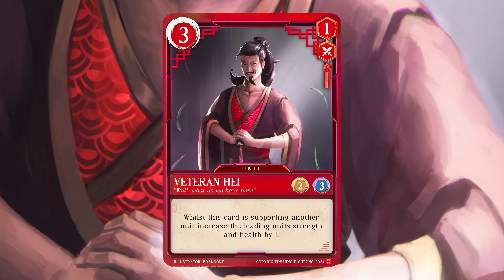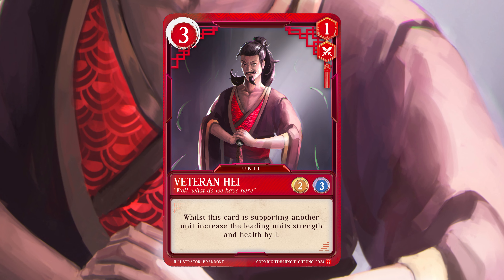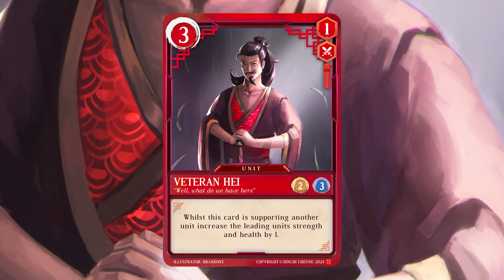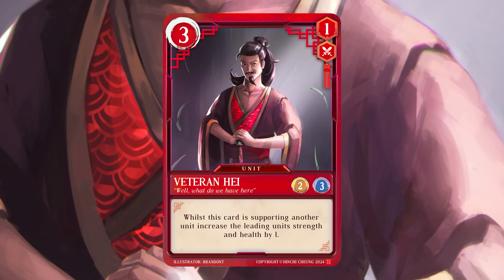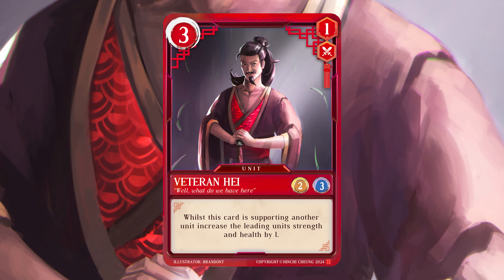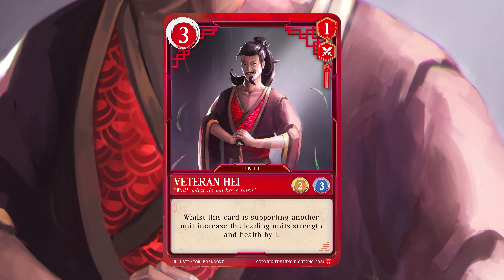That's because of his experience that he is able to provide that buff to characters. I always make sure to incorporate some lore into the ability of a card just to round out that character and create some depth into the game. It's not just a bunch of numbers in a game, it's reason behind the numbers.